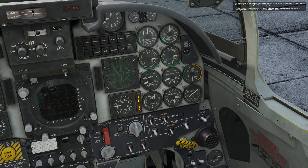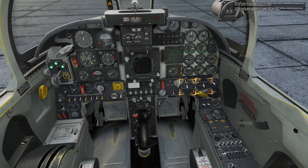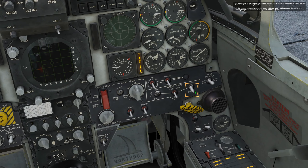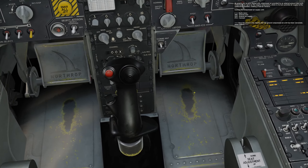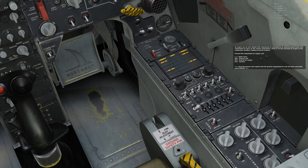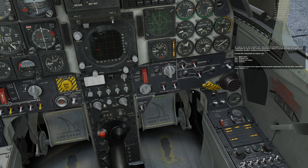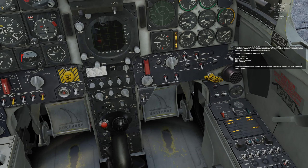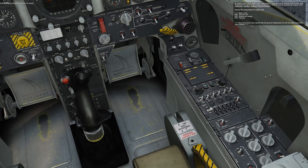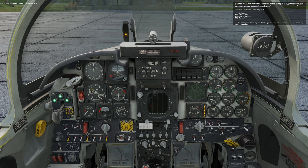Set the booster pump switches to the upper left and right settings — we want both the left and the right ones. Now we're going to get on the blower to the ground crew. F8 for ground crew, F5 for ground air supply, F1 to connect. Chief, connect ground air supply. Copy — ground air supply is now connected.